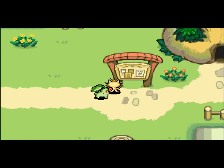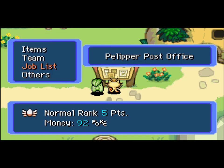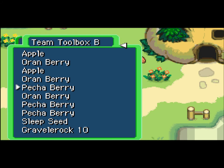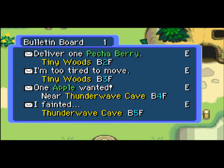Let's go check out the bulletin board. Bulletin board? Deliver one Petchyberry? Do I even have a Petchyberry? Oh, hold on a second. Items. Yes, I do. Actually, I have three of them. I have three Petchyberries. I'm okay with getting rid of one of them. Yeah, I'll take this job.